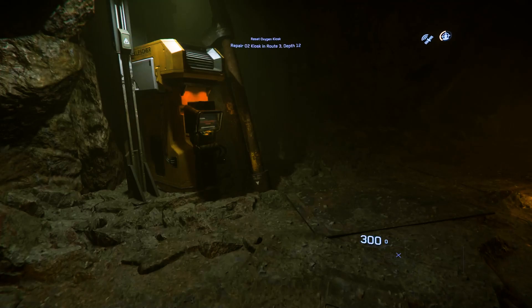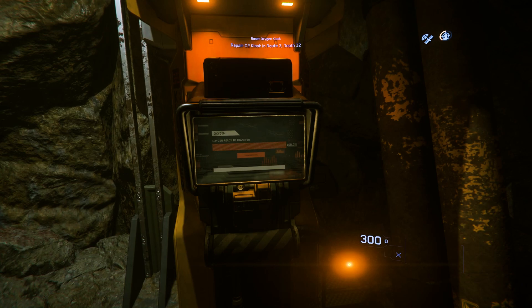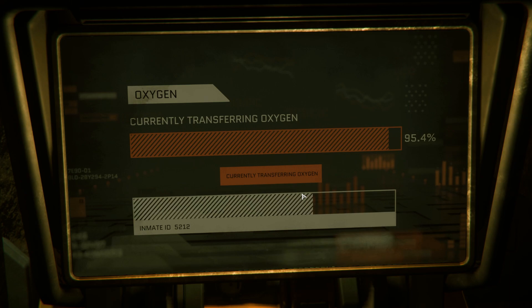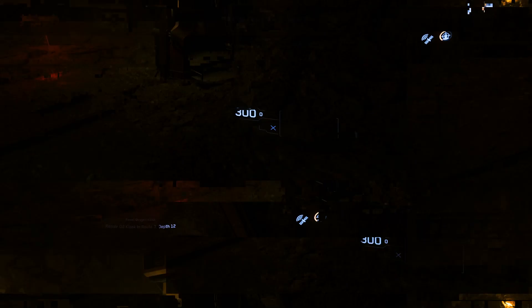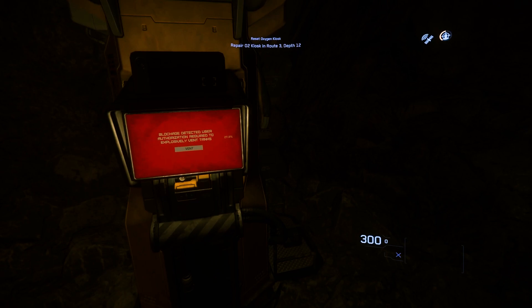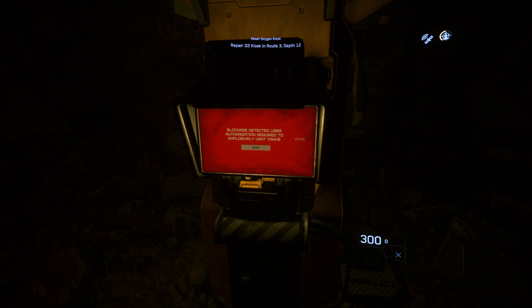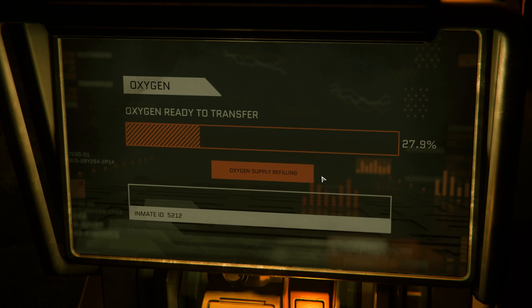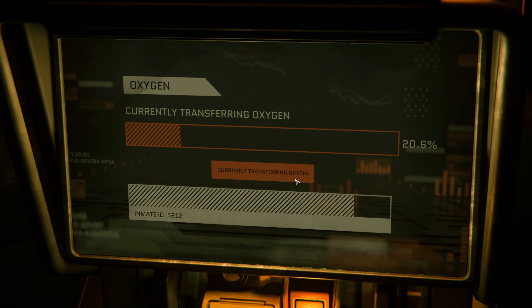Let's go ahead and fix this machine. One thing you might notice when running through these tunnels is these stations here — they will serve to refill your oxygen so that you don't get oxygen-starved when doing your missions or mining within the tunnels. Simply walk up to them, hold F to open up your inner thought menu, click left mouse button, and then click on the transfer oxygen button, and watch your oxygen get transferred from the machine into your suit. Alright, so we finally made it to depth 12 in Route 3, and as you can see, we've got a non-functioning unit here. All we need to do is hold F and click left mouse button, and simply click on Vent. There we go — now everything is fixed, and once it is fixed, you should be able to siphon a little bit of oxygen from the system for the trip back as well.